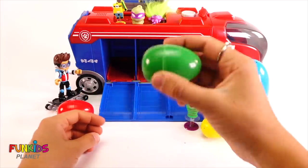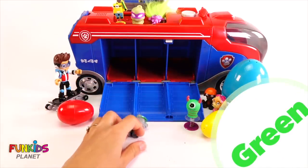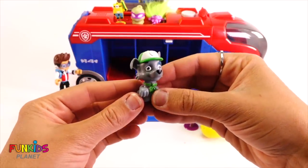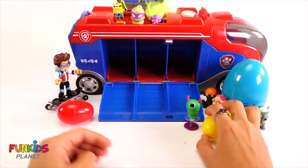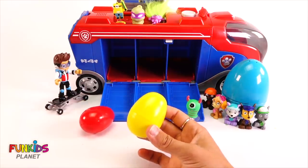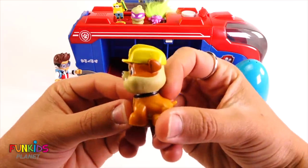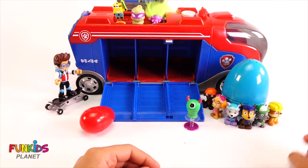Oh my goodness. Let's open up the next green one now. Ooh, look who was in the green one. It's Rocky from Paw Patrol. Rocky likes to wear green. He was in the green egg. All right, we only have two eggs left. It's like ketchup and mustard. Let's open up the yellow one first. Ooh, look who was in the yellow one. It's Rubble. And he really likes to wear yellow. Look at him by our Paw Patrol. They're all around the giant egg.